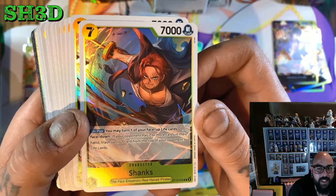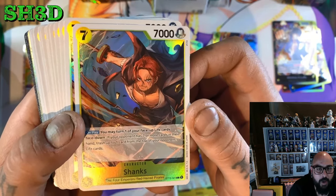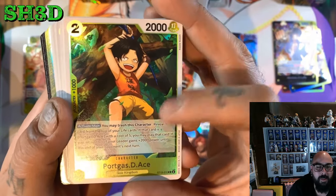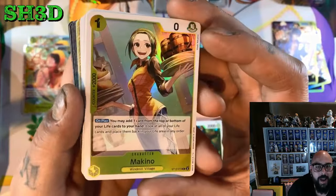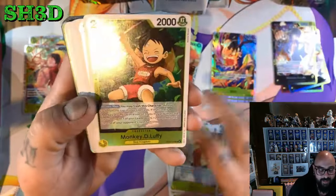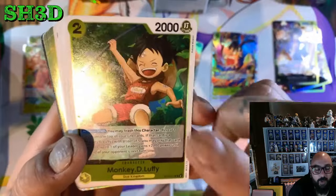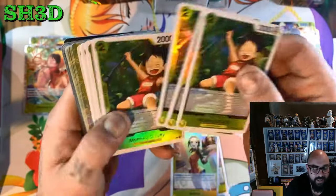We got Shanks, my favourite character from the show. You may turn one of your face-up life cards face down — if your opponent has seven or more cards in their hand, trash up to one card from the top of your opponent's life cards. That's actually pretty broken, and we got four Shanks. Here's the little Ace — same ability as the Sabo. Then Markino: on play, you may add one card from the top or bottom of your life cards to your hand, look at all your life cards, then place them back in your life in any order. She's a 2k counter as well, so that's not bad. Then little Luffy — it's exactly the same. So Ivankov works with these: if you've got one of each in your hand, you can literally play Ivankov and drop all three of these in one hit.